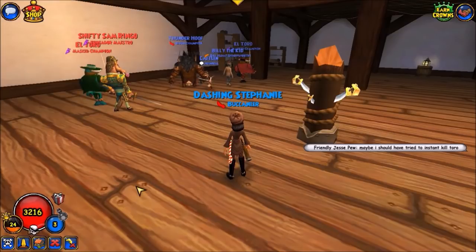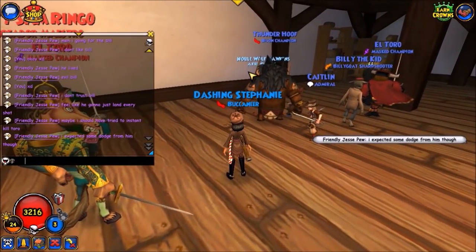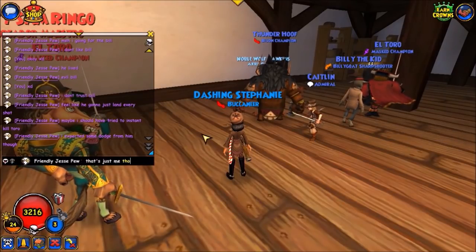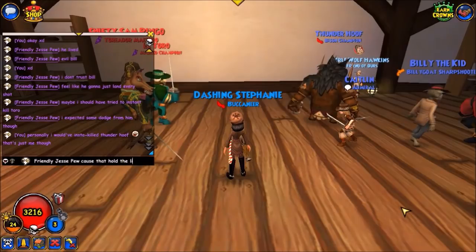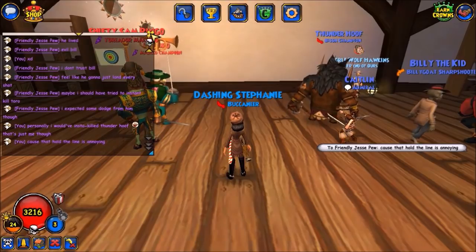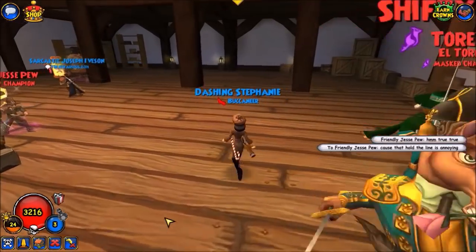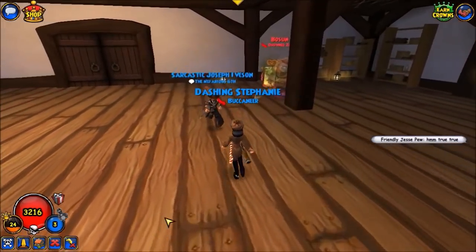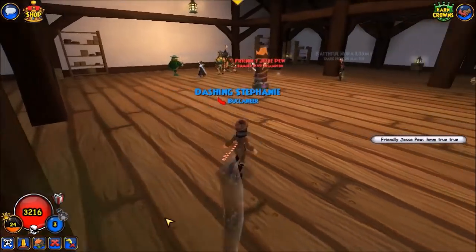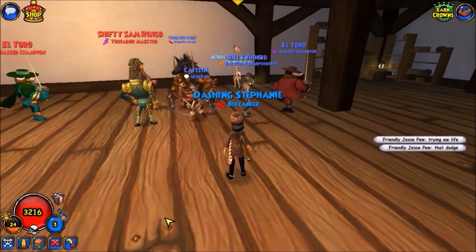Now that Thunder Hoof is alive, it can be used to block off access as well with the Hold the Line. Jesse's team is dropping the Toro buff and also has the benefits of the banner, which Bosun Bud is currently guarding. So Caitlyn will probably also drop the Toro buff in response.